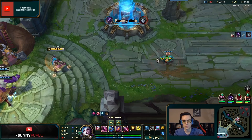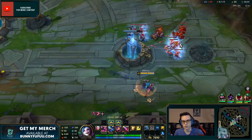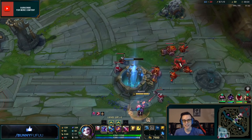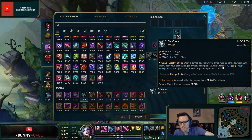Everfrost: deal 100 magical damage in a cone, slowing enemies by 65% for 1.5 seconds. Enemies at the center of the cone are rooted. Let's try it out on some minions — you activate it and it fires out like a Lissandra W cone. It's very impactful and easy to use.